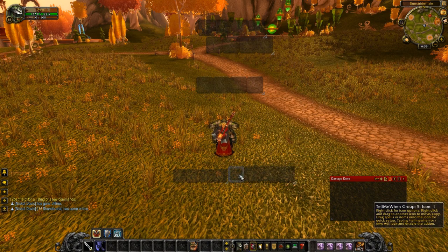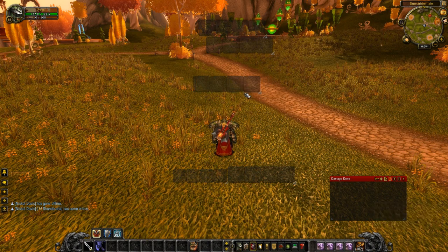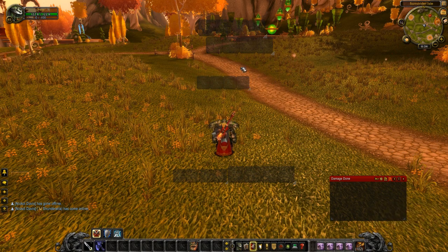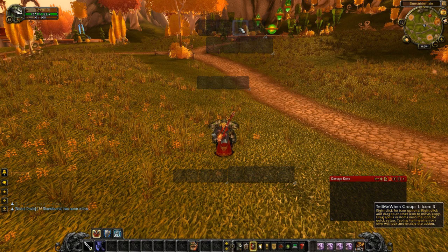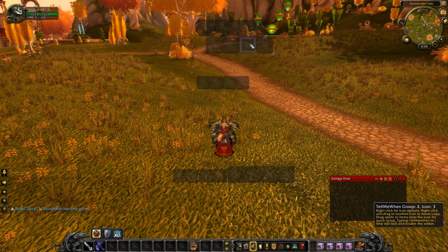Down below here is usually where I track my offensive abilities. Up in the middle here I track Improved Hamstring internal cooldowns, stun, and silence. And up here I track different miscellaneous buffs — I track Nature's Grasp from druids, I track Fingers of Frost from mages, I track damage buffs that enemy players have, and I also track the defensive buffs.